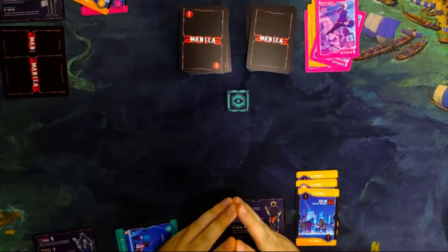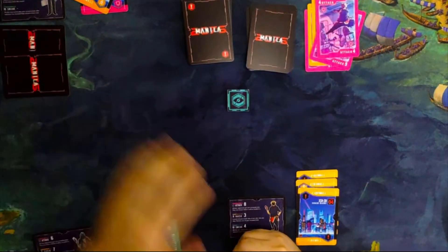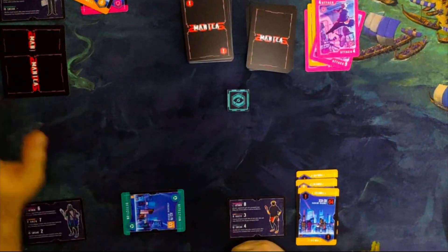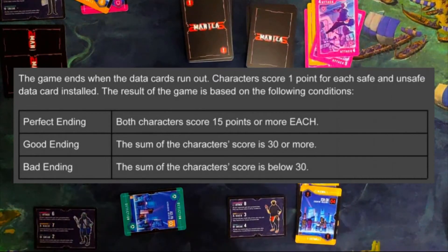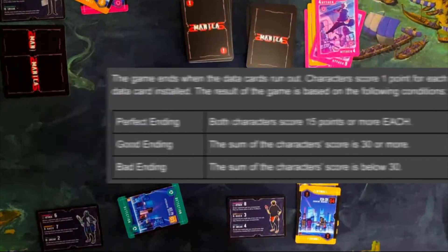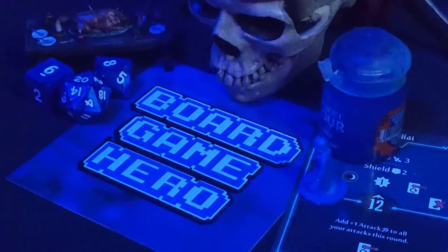And that is the loop of the game. The game will go through this loop until all data cards run out. There are 2 ways to lose: either the infosec gets 8 trace cards, or you get more than 3 unsafe data cards for a color. You win without getting traced or going over the limit of unsafe data cards. For end game scoring: you get a perfect ending if both characters score 15 points or more each; a good ending if the sum of both characters' scores is 30 or more; and a bad ending if the sum is below 30. Each unsafe and safe card is worth 1 point at the end of the game. And that is how you play Manila 2076 Solo Rules.